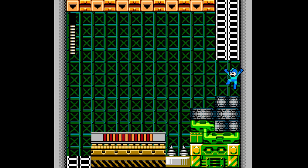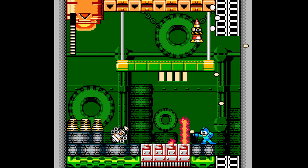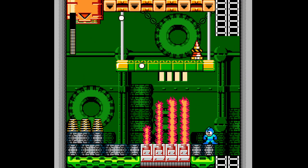Some of these rooms definitely feel very Capcom-esque, I guess you could say. Especially this room here — a conveyor belt, an enemy slightly elevated above, firing down at you. Typical Capcom enemy placement there, so to speak.